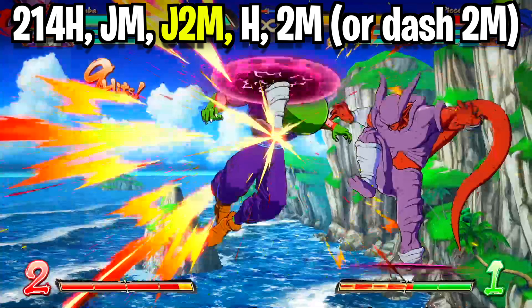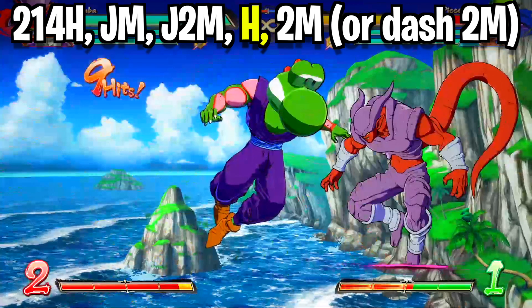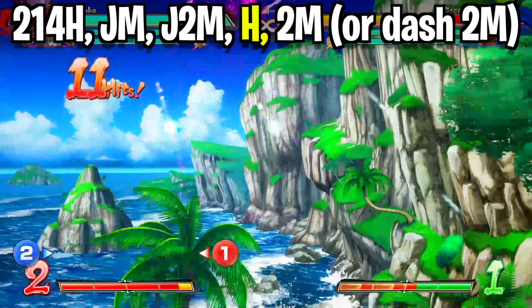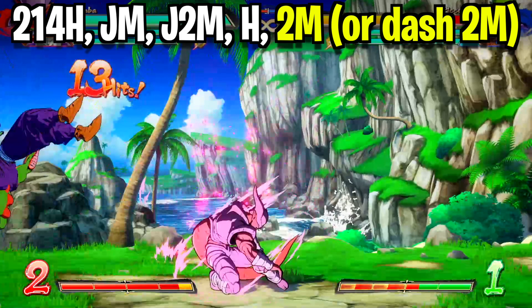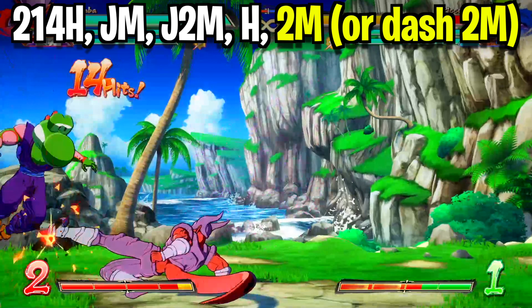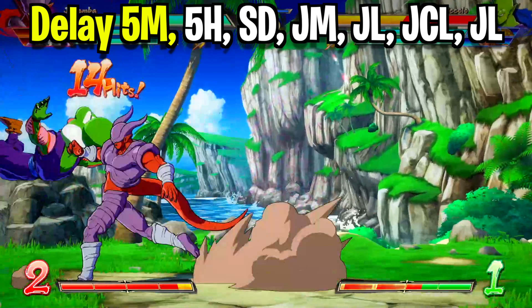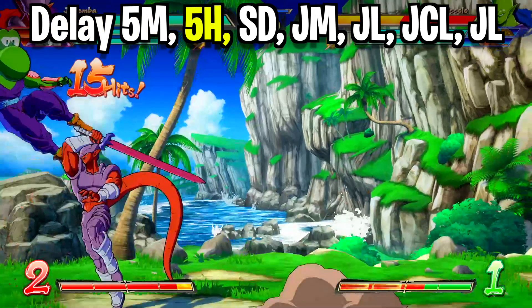This is where the orb comes into play — once you see Janemba's foot make contact with your opponent, hit the heavy attack button to detonate your orb, catching the opponent mid-air. Janemba's going to land back on the floor and you're going to catch the opponent with a down medium attack. Now if you're fighting somebody who's a little bit shorter, you're going to want to dash forward and then do down medium attack. From there, pause for just a millisecond delaying the standing medium attack, and once that hits, rip into them with a standing heavy attack.